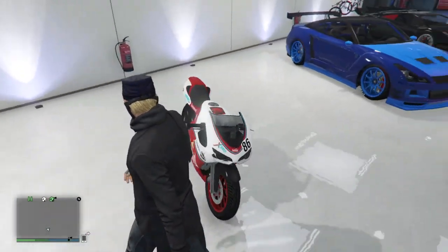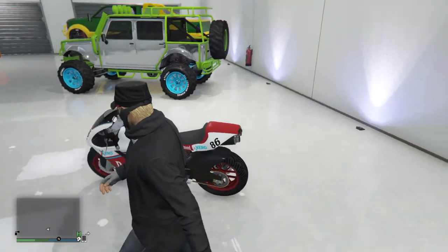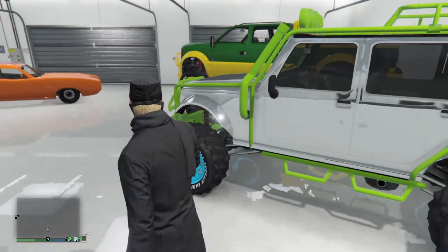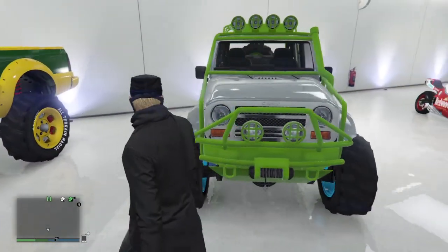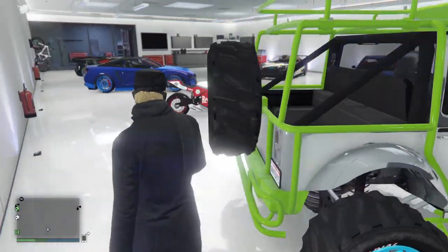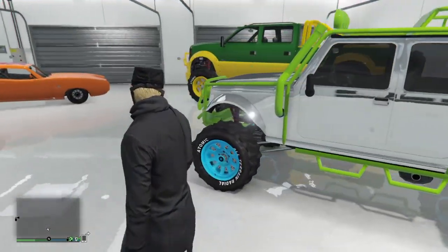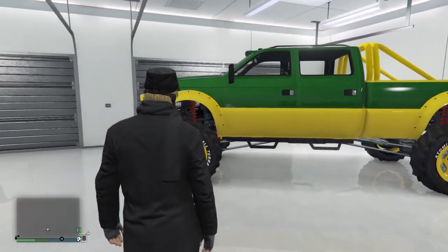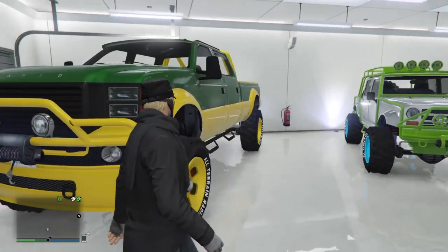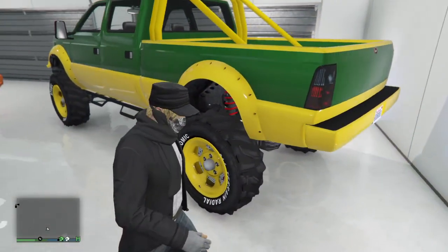This I believe is a Honda — I'm not really sure — but this is the body 800RR. The Mesa is a Jeep; I would say Wrangler but I'm not really sure of the exact model. And the upcoming truck right here, the Sandking XL — I know this is a Ford, I know it's a diesel, and it's sitting really high.